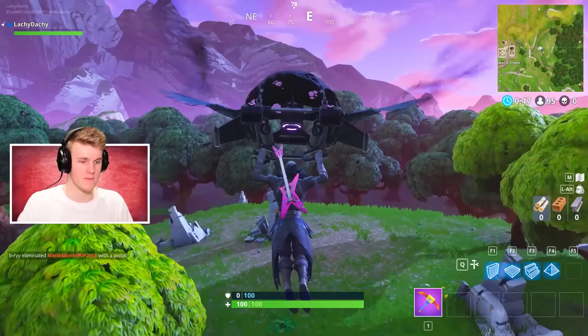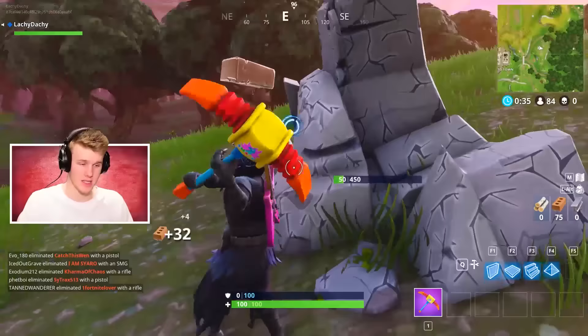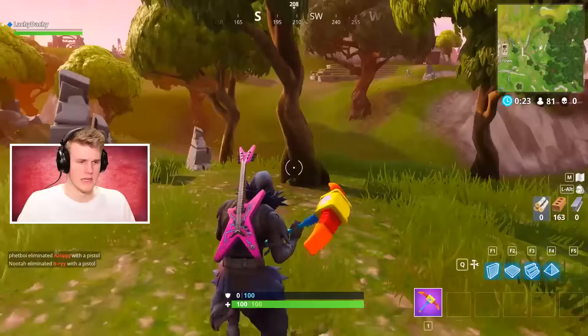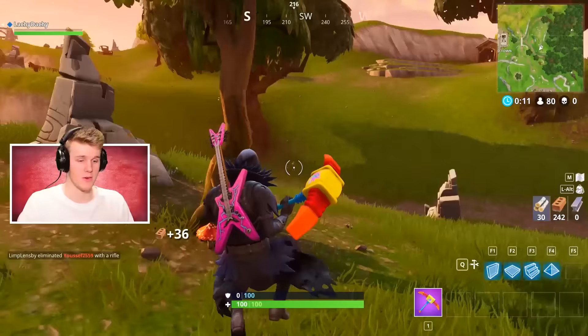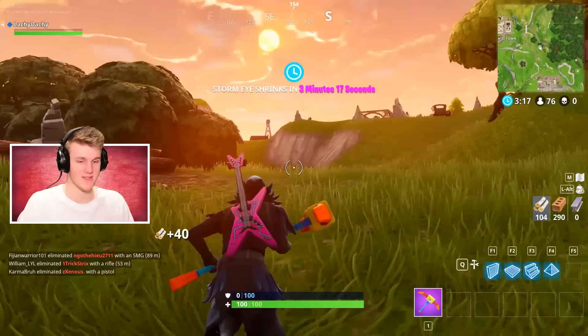So for this challenge, I'm going to be landing over here, mainly because it is the best of both worlds - we get some wood, some stone, and there's also a vending machine that can spawn inside Wailing Woods. For today, it has decided not to do that, which is rather disappointing. So what I'm going to do is get a quick 200-300 stone and then head over to Crates, because that's where I can get my first actual vending machine. The odds of the first three not spawning really, really sucks.